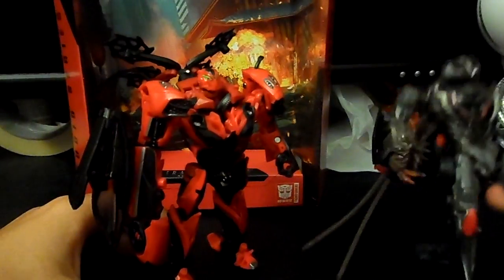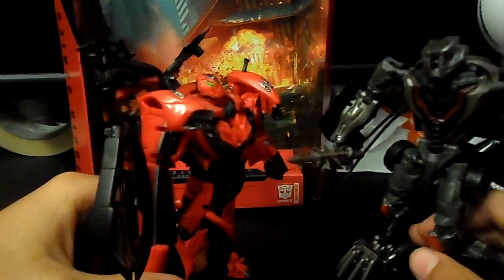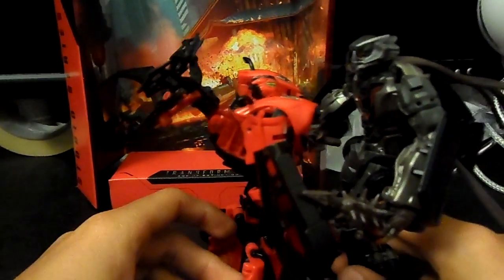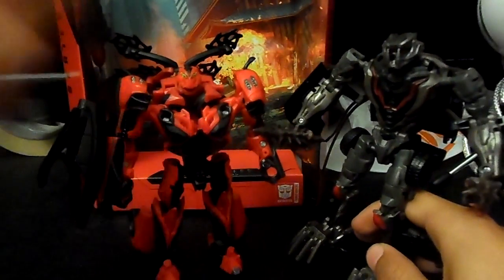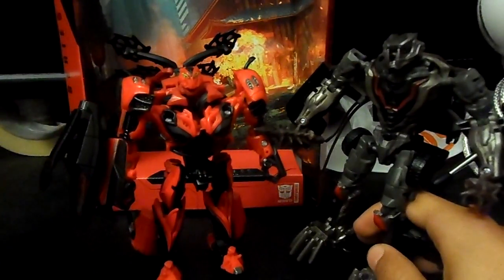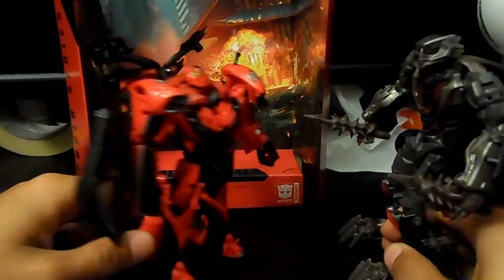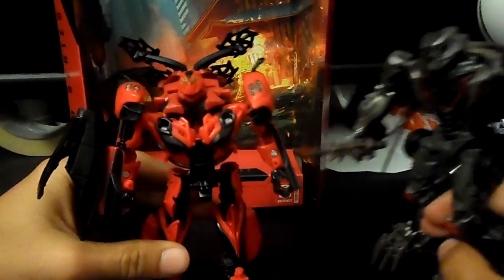Now getting into Studio Series 03 Crowbar — there he falls down again like in the older review. Let's fold his dreads back and see the two side by side. Because this series is all about scale, Crowbar is bigger because he is a bigger vehicle. I like these two side by side — they are pretty cool. These are the two Studio Series figures I wanted to pick up out of the whole set.